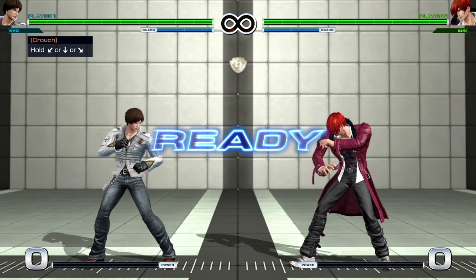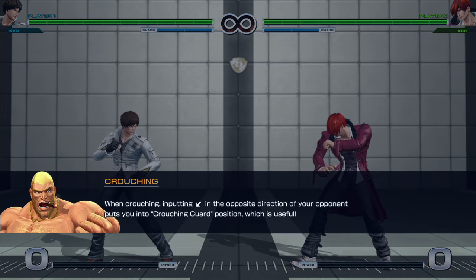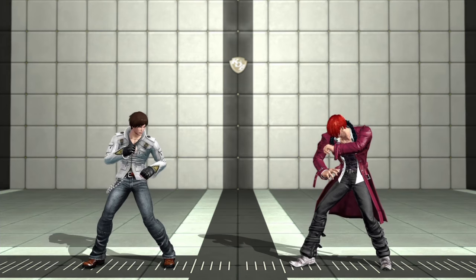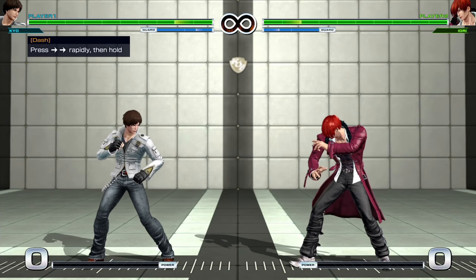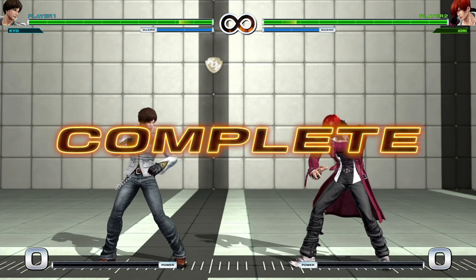Crouching in different directions: basic crouch, down back, down forward. And yes, blocking low is down back, of course. Inputting forward two times causes you to dash, inputting back is a back step. Here's your dash. And back step is a hop.